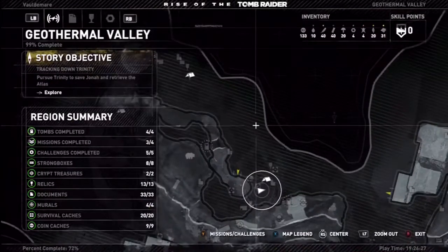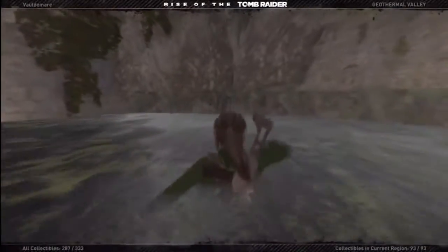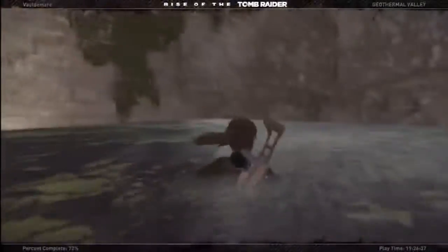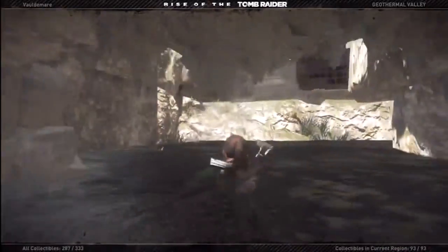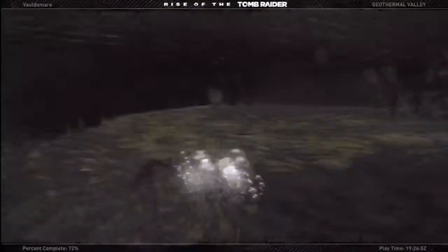I was questioning why I was missing a couple of survival caches in here, and apparently I missed the Explorer's Pack in this place. So if you go into the water here — it was that little platforming puzzle right there — there was actually a place you could go down and swim into. I don't know how I missed that. Anyway, the Explorer's Pack is right up here. I already grabbed it, but I thought I'd show that off screen for those who might not know where that is.